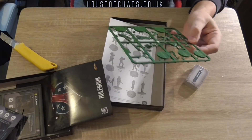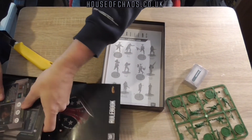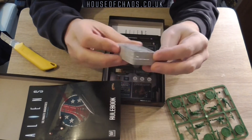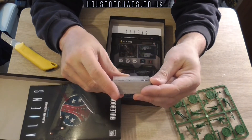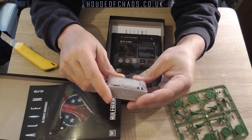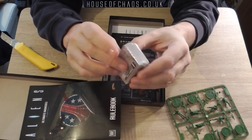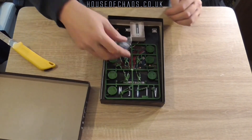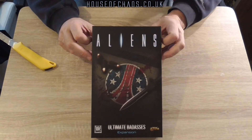So that is the Ultimate Badasses expansion for Aliens: Another Glorious Day in the Corps. Experience cards — when I come to doing the play-through I'll add the experience cards in. For example, Burke's exclusive rights 'Company Man' card: at the end of your activation, reveal a card, draw two endurance cards, recycle any number of cards from your hand, or recycle a random card from the discard pile. So there's quite a few in there, which adds a bit more to the game. If you're a fan of Aliens, pick it up — if you're a fan of board games, pick it up.